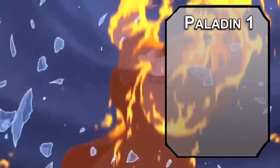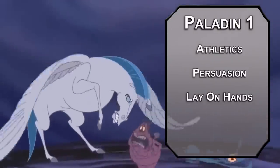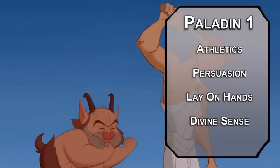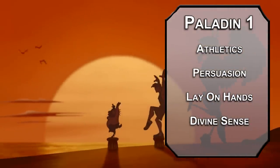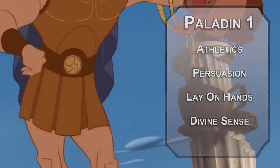We'll kick things off as a Paladin, giving you two skills from their list — take Athletics and Persuasion. You get Lay on Hands, which is a pool of healing equal to five times your paladin level you can use to heal people as an action. You also get Divine Sense, letting you detect celestials, fiends, or undead within 60 feet of you, an amount of times per day equal to your charisma modifier. This would be great to figure out if a minion of Hades was manipulating you — now whether or not you're clever enough to actually use it, that's another issue.